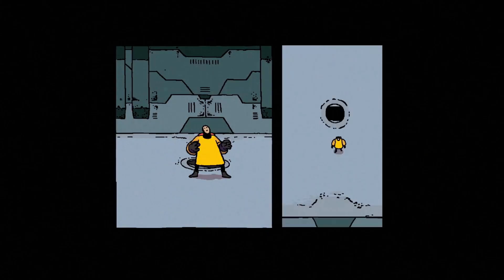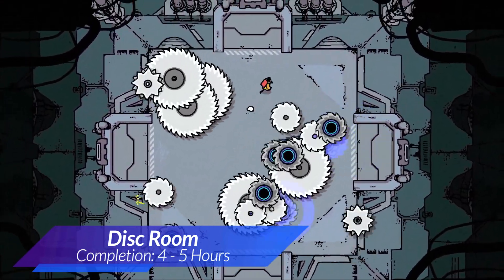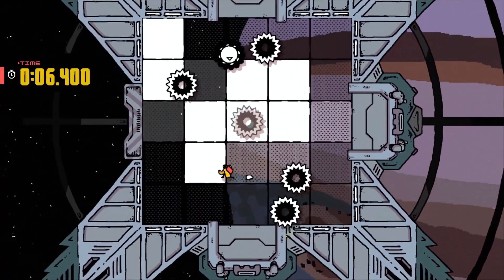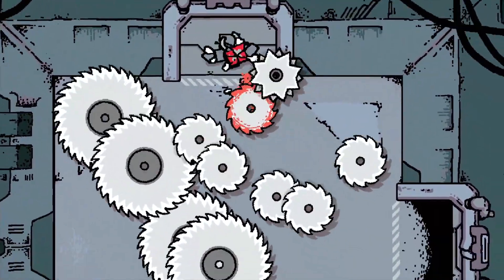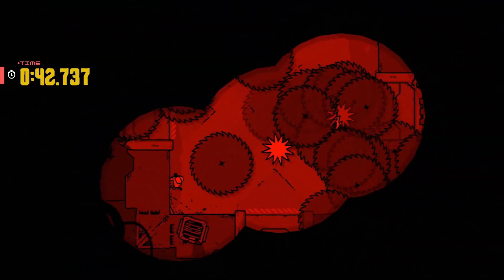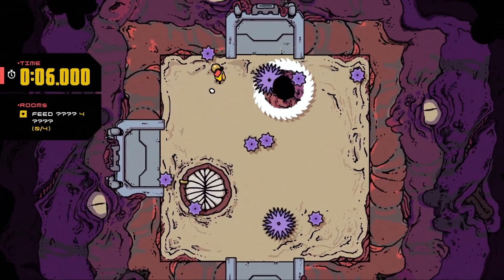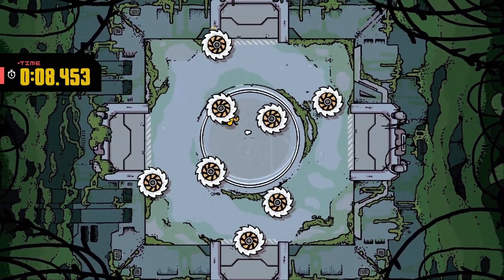At number 10 we have a brand new game that arrived onto Game Pass in June and unfortunately it did not get the attention that it deserves. The year is 2089 and a giant disc has arrived in the orbit of Jupiter. You will step into the oversized space suit of a brave scientist and explore the sprawling intergalactic slaughterhouse. Disc Room is a very easy completion and if you have any troubles there are guides for every single achievement on True Achievements.